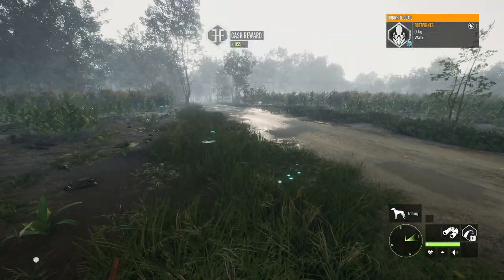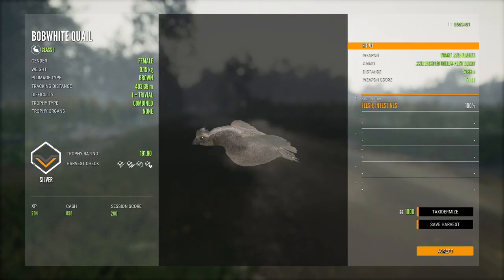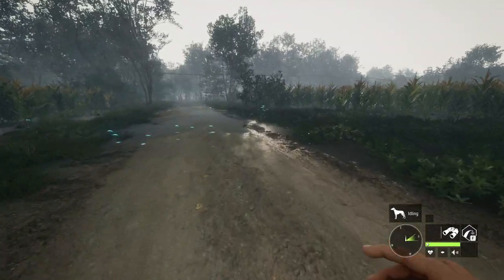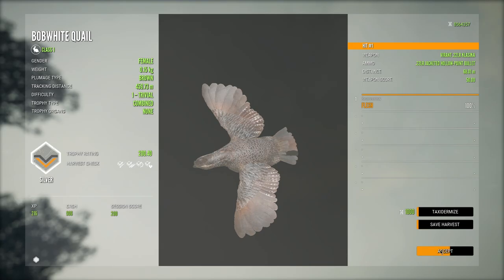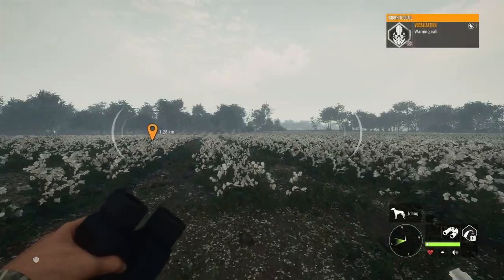That is another female, and there should be one more down - yeah, right here. This one is a 200-scoring female. All of these were pretty small, but it is our first group of quail, so that's pretty sweet regardless.